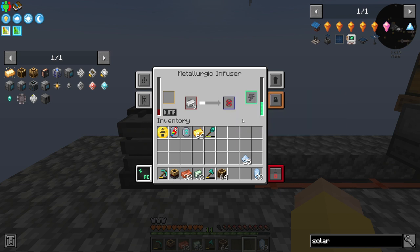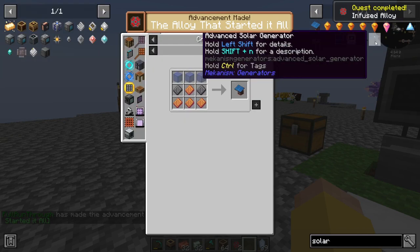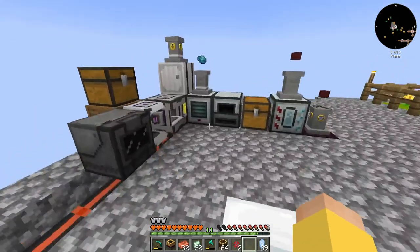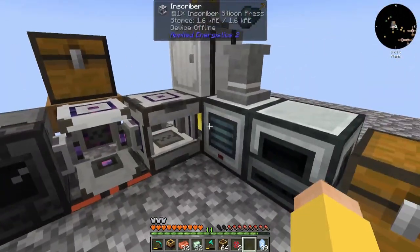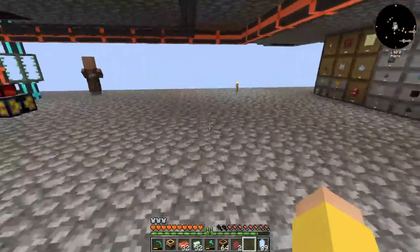So metallurgic infuser: redstone plus iron hopefully equals infused alloy. It does - hopefully it equals two. So I need more of that, but you don't have any power anymore. You're shut off, you're hurting - which probably means this is empty.